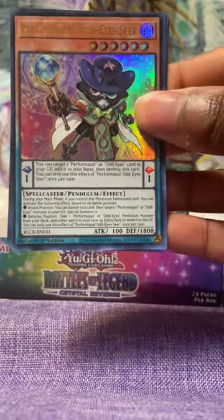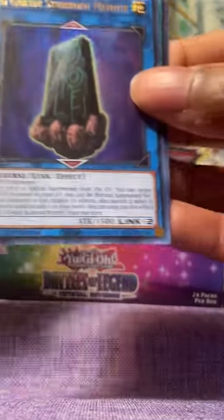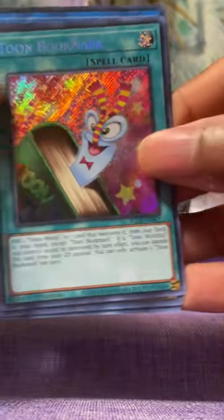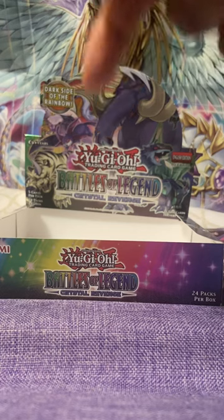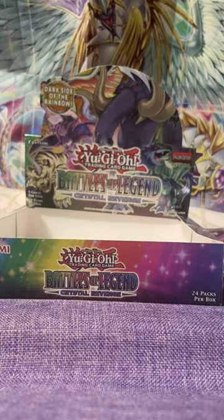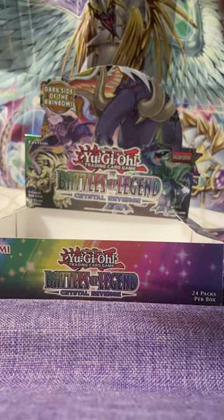We need a Starlight Rare, we need Ruby Carbuncle or Topaz Tiger - come on. Performer Power, Ada Aseer, G-Golem Stubborn Meher. We got two more bookmarked though, I will take that. Oily Cicada and Crystal Beast Sapphire Pegasus. Hit that like and subscribe button - we're going at it again with another Crystal Beast box, maybe. Stay tuned. Hope y'all had a great holiday. Till next time, peace.